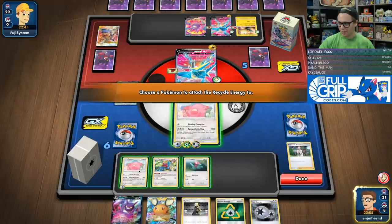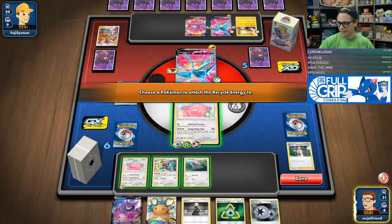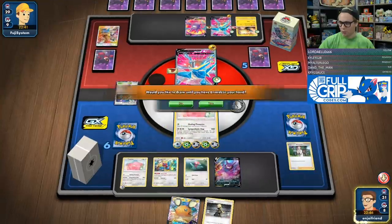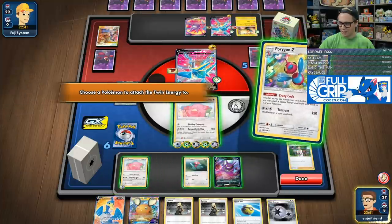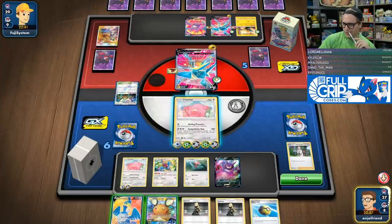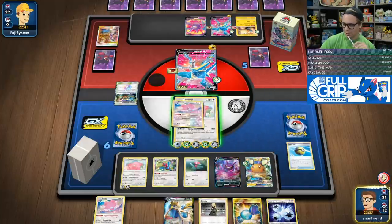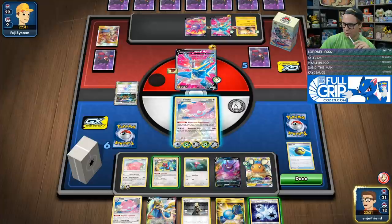We're going to pass there. Let's see — I need to flip four heads. That's fine. I should just put all these in the active for sure. We just have to hit it, chat. We've got a lot of cards to hit it though. Crazy Code this over here. Sad to have to let this Cramorant go, but I believe it's just what we have to do. Find a Blissey, please! Got Blissey right here! I've got one, two, three, four, five, six, seven. The Triple pretty much seals it up.